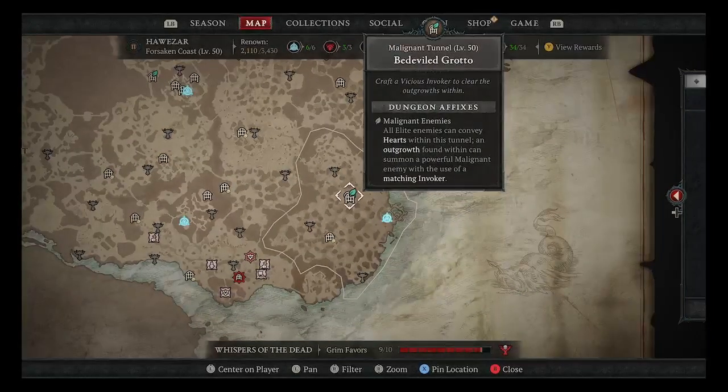Dungeons with the little leaf mark are your seasonal Malignant Tunnels. At the end of the dungeon, there's a Malignant Pustule where you can place a Vicious Invoker to call forth a Vicious Malignant monster and get a Vicious Malignant Heart. So there's a lot of malignant going on — it's very malignant.